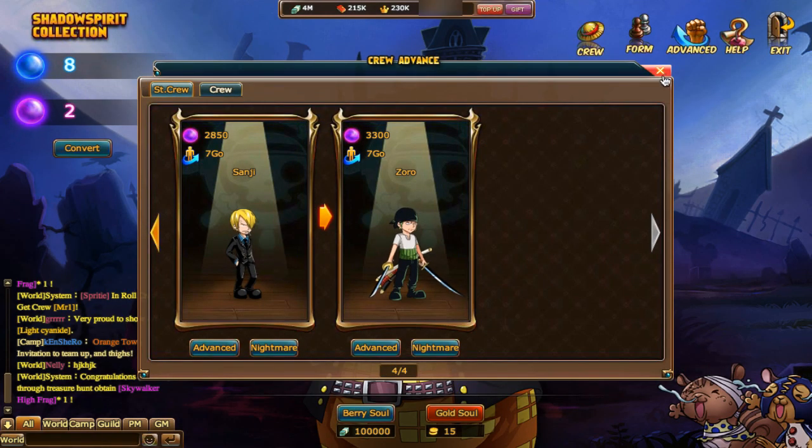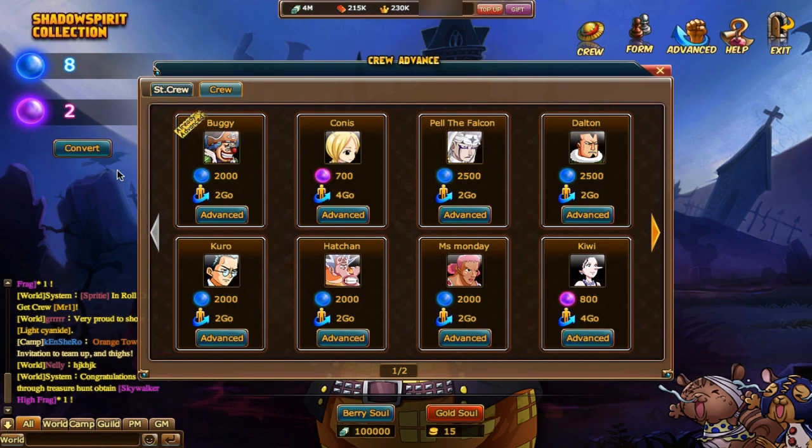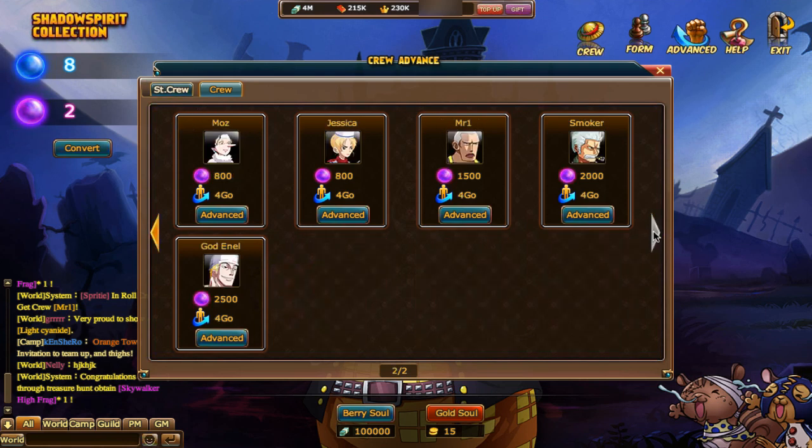Okay, and then you got the simple crew here — I'm not going to go through this one. You might have to advance them just to fill out the requirements, or when you finish your other crew and just need to advance people. I've got Neo, Smoker, Mr. One — all there.